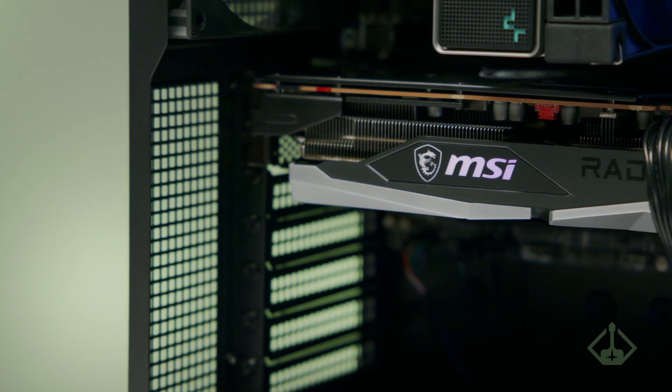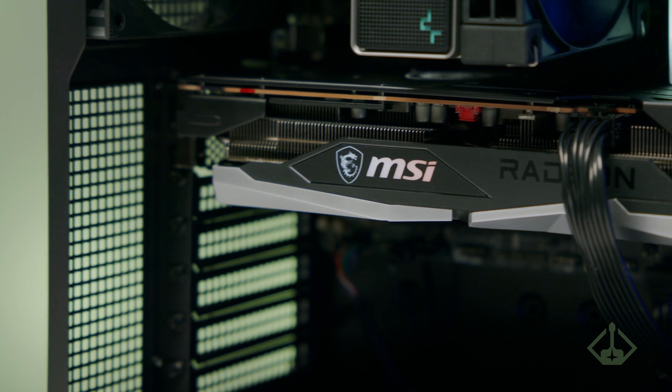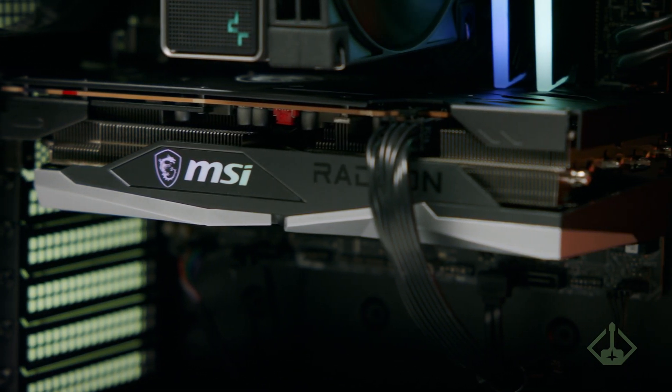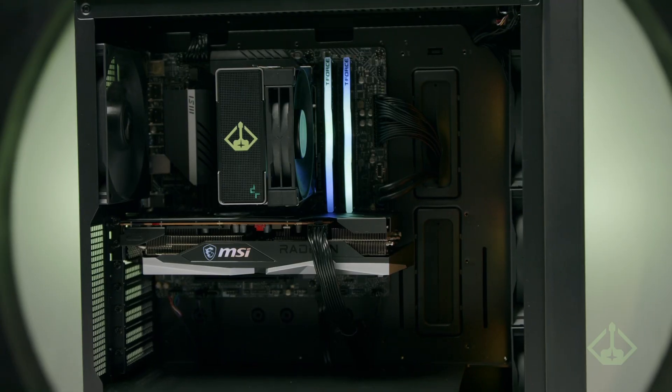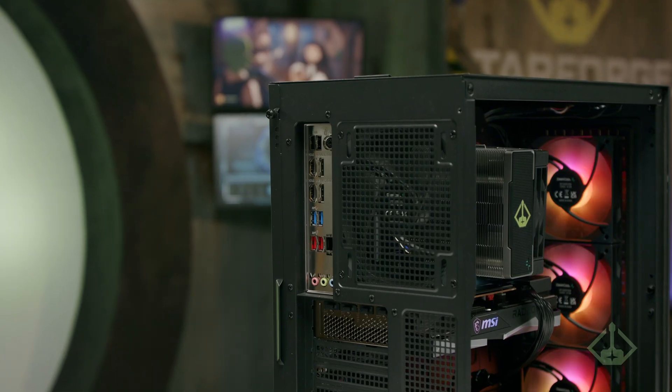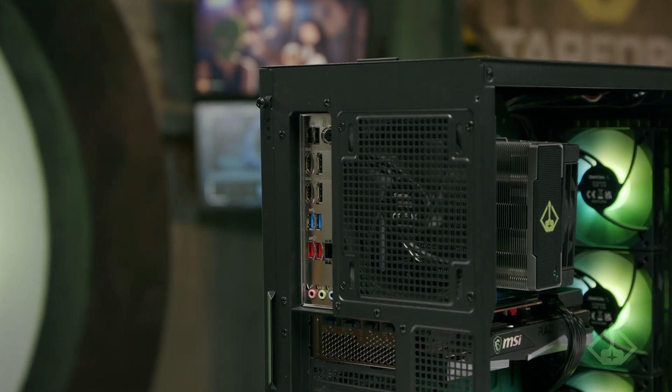For the GPU in this system, the Radeon RX 6650 XT from AMD has some really strong performance and balances well with this system's processing. The MSI B660M-A WiFi board supports a ton of peripheral devices.